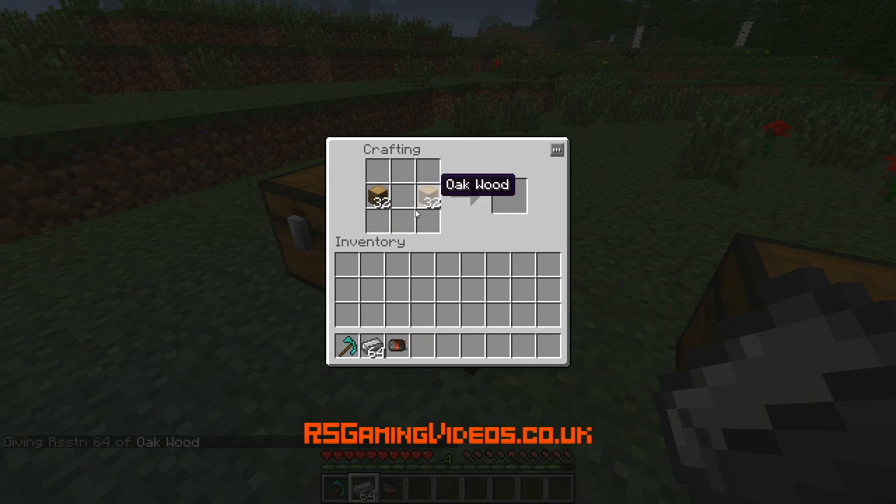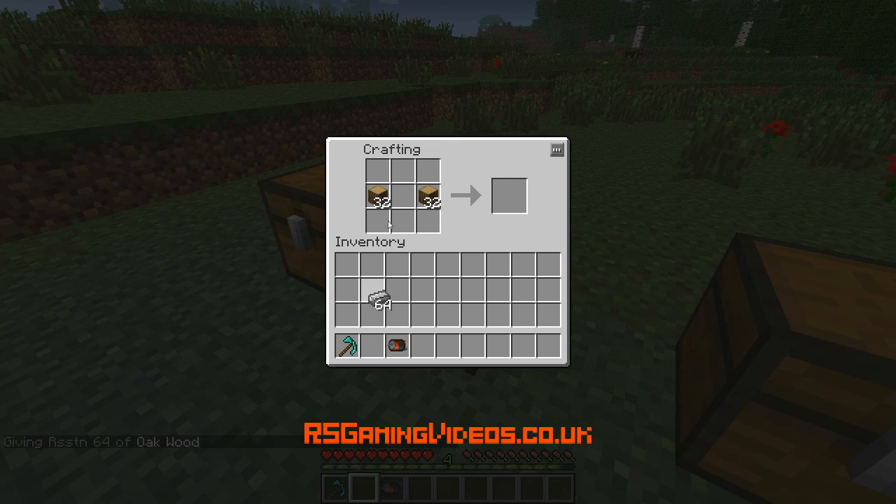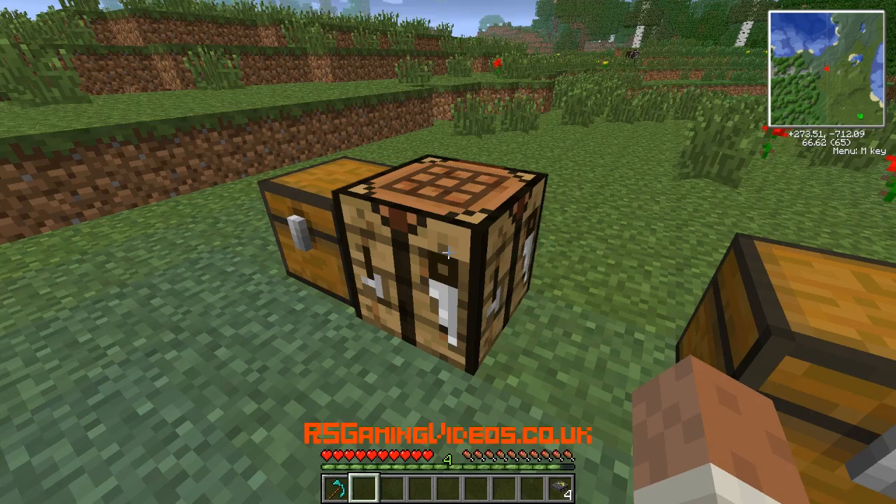So we want to put wooden logs either side, steel along the top, and a motor in the middle. And we've got four conveyor belts from one set of those ingredients, which is nice.